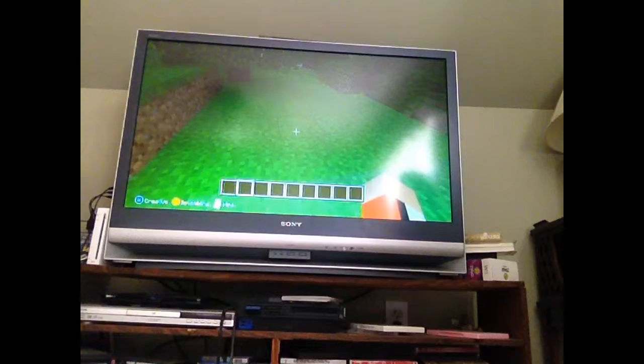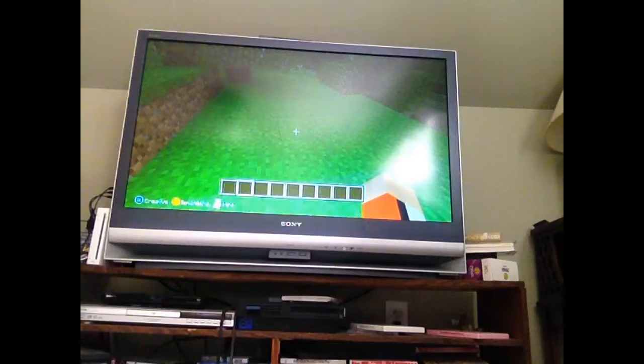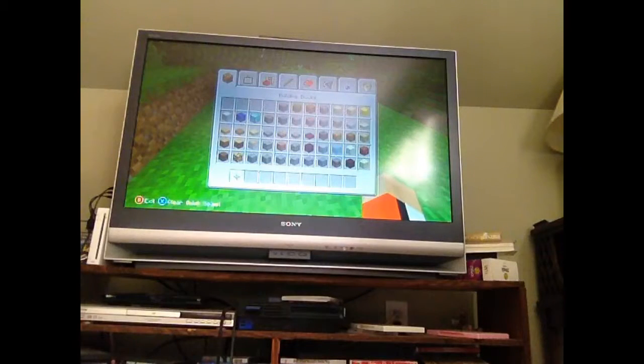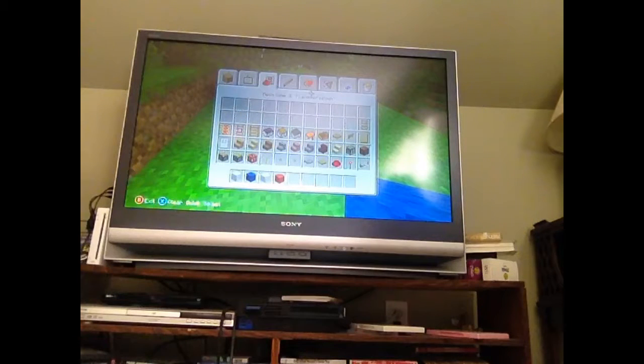Okay, how about right here? X is where I need to go. So now what we're going to do is get some iron blocks, and I'm going to go ahead and show you how to build the American flag. Some blue wool, some white wool, some red wool, and then some buttons.